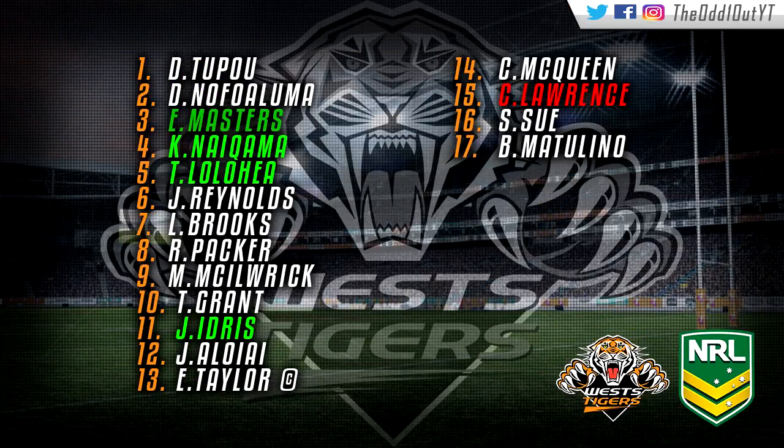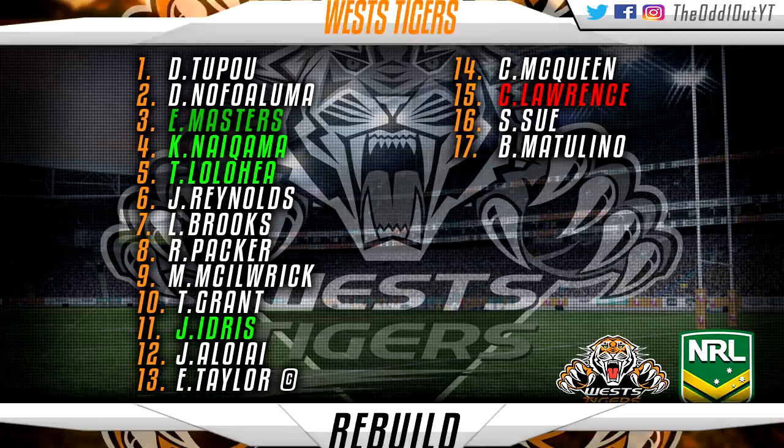As for today's lineup, there have been a few changes. Like I said in the last video, I moved Eastside Masters to the left center, moved Nain Gama to the right, and pushed Tui Loloher to the wing. I've also decided to start Jamal Idris in the second row, and I've moved Chris Lawrence to the bench.